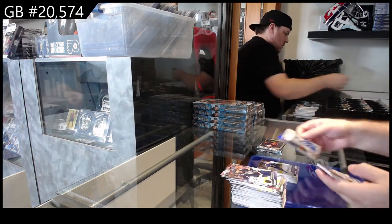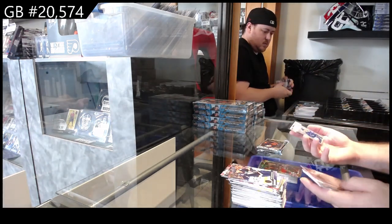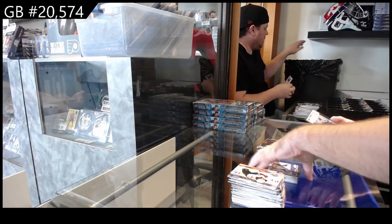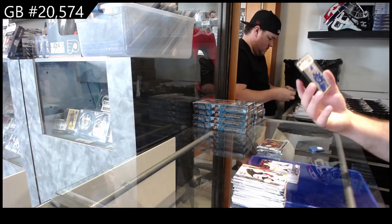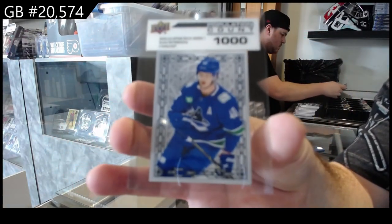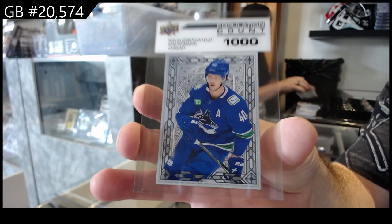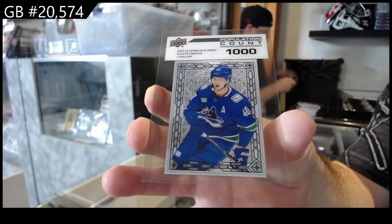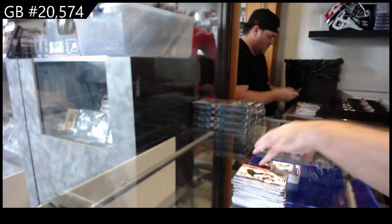Those are nicer this year — I like those. Star Zone of Scheifele for the Jets, Askarov Young Guns for the Preds — which is a pretty good one — and a Population Count 1,000 for Vancouver of Pedersen. They made these a little more Clear Cut style; I really like those. That is really cool — I will give them credit on that.